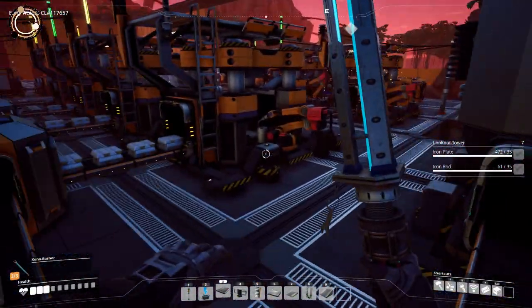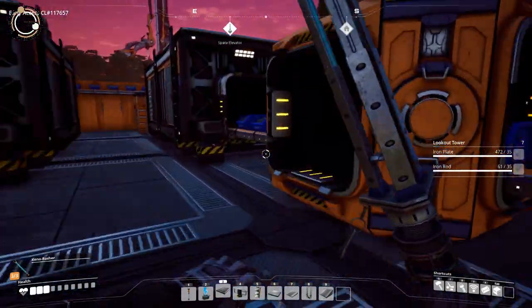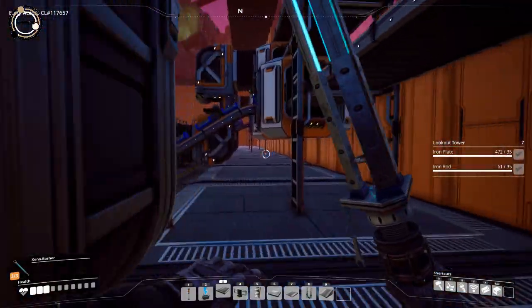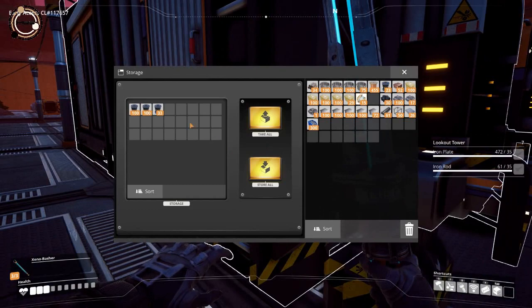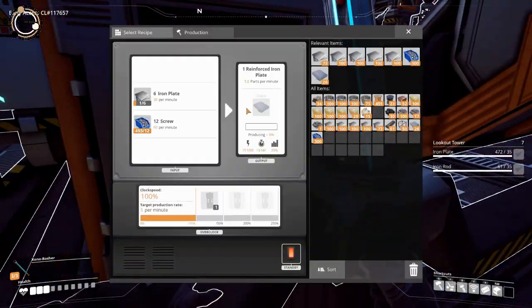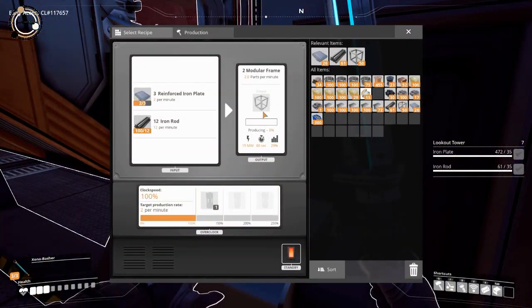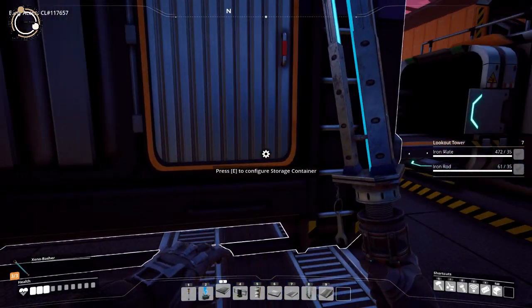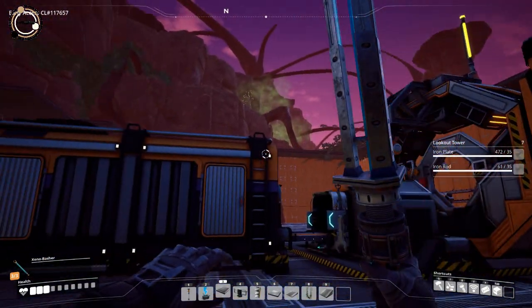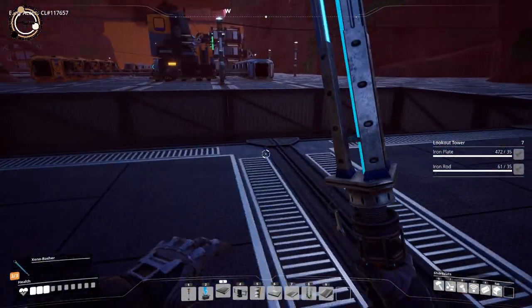These ones are making rods — three constructors making rods for us, and the rods are going into screws. One singular rod is going up on our transport belt, our little mini bus, and also the screws. These are being converted into rotors. On the other side, we've got reinforced iron plates made from plates and screws, and these are being converted into modular frames. It's a little teeny-weeny setup, but I'm all about building the factory up now. We're gonna expand even further when we have the second floor.